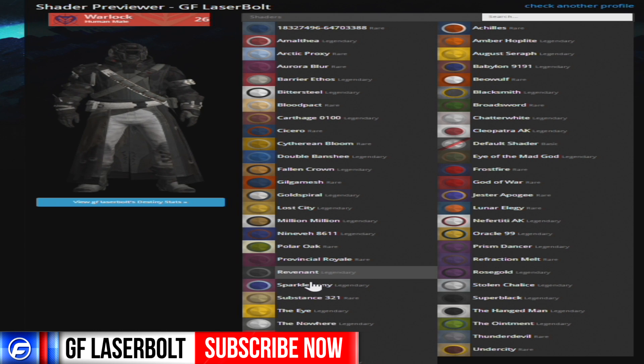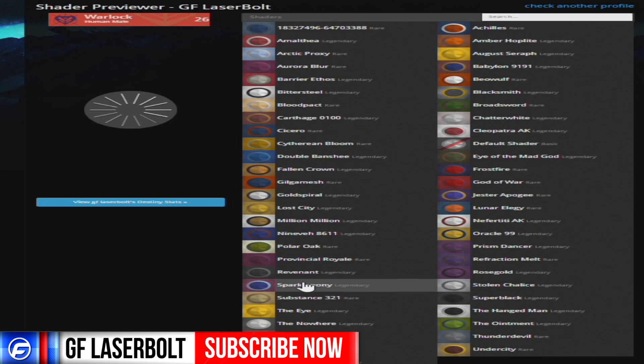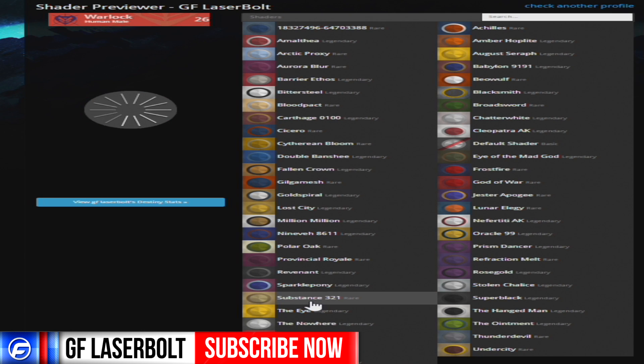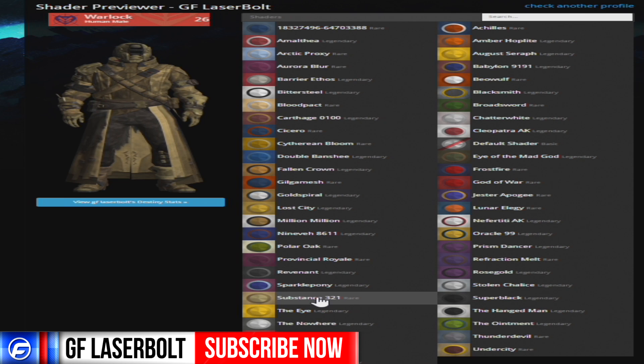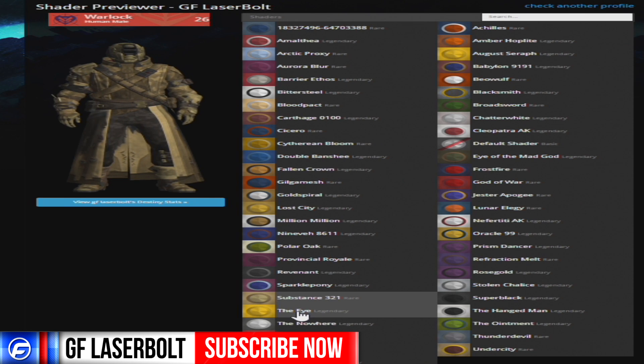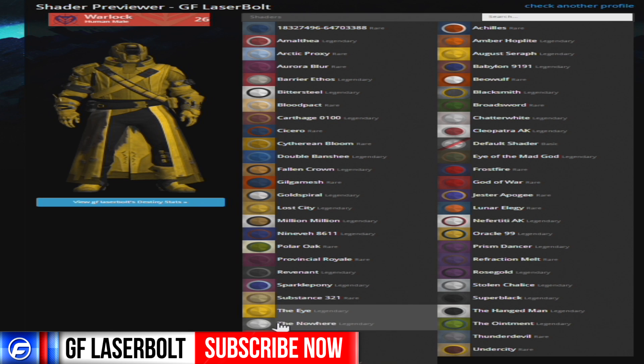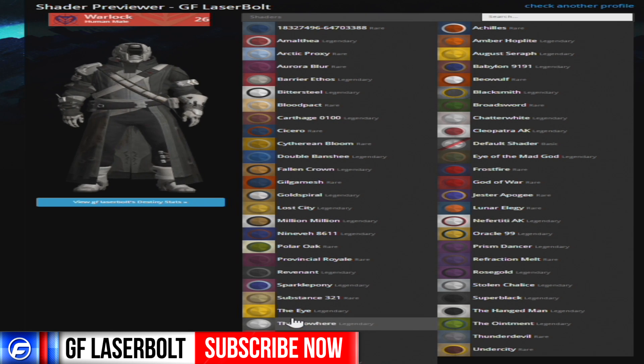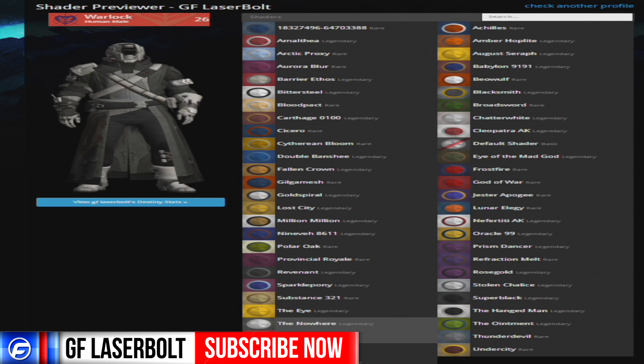Then you have this one which is more of a red, purplish looking color. You have this other one — I know a lot of people are looking for this one — which is black on white. And then right there, we have another gold. Gold is pretty predominant. This one's another yellow one — it's really bright, like a bumblebee color. And we have another black and white, which I know a lot of people are looking for.